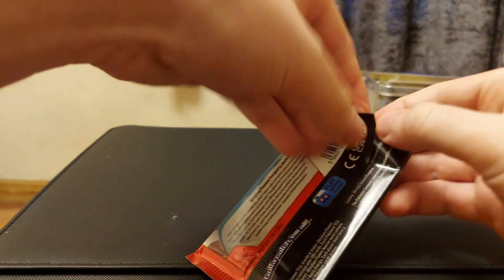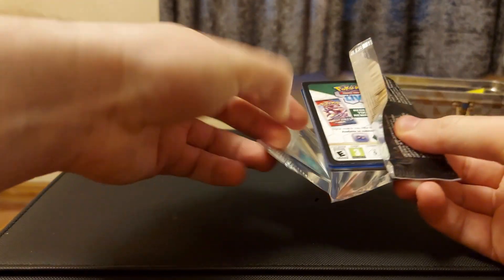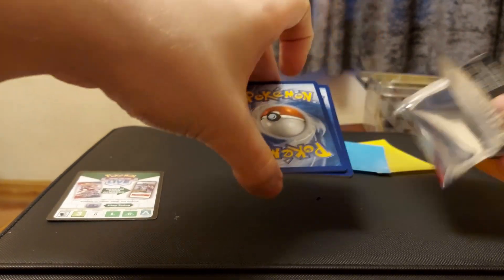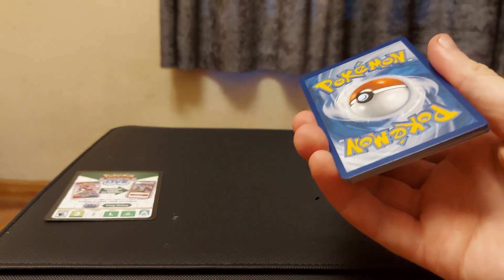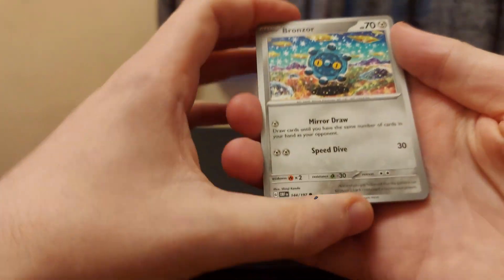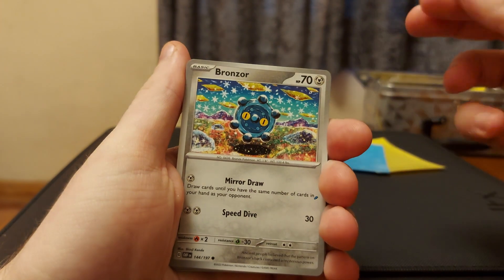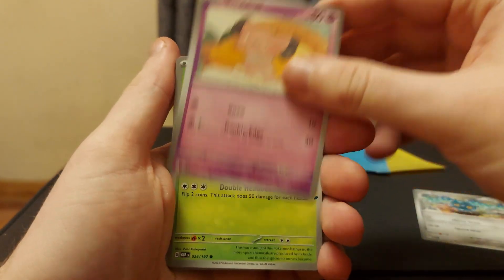All right, let's see what we get this week. As always, the code will be at the end. We don't need to do a pat trick - I'm going to guess the energy now. I'm feeling in a lightning mood, lightning energy today. Let's flip it over. Nice! We have a Bronzor, we have a Snorunt, we have a Capsakid.